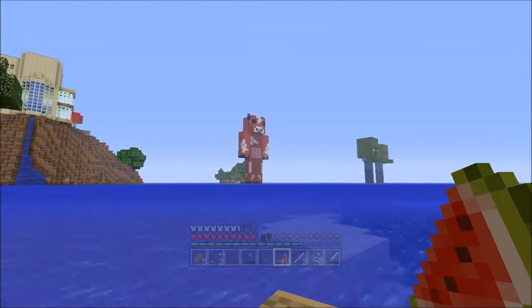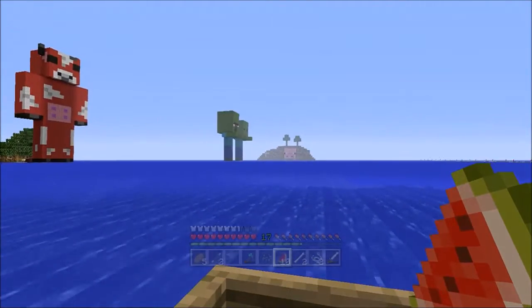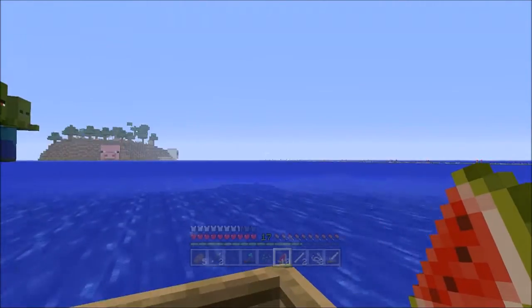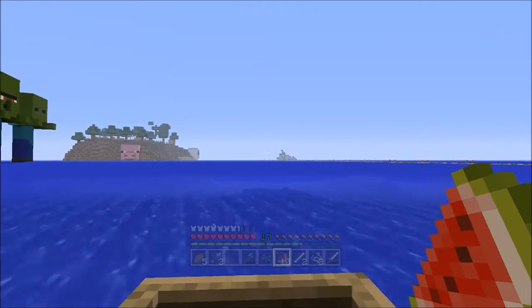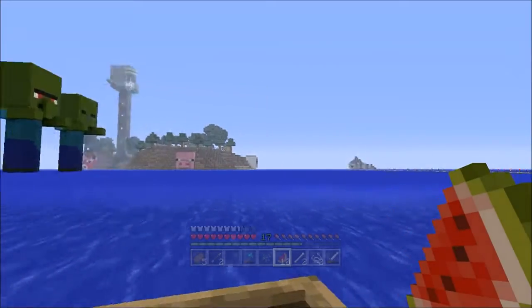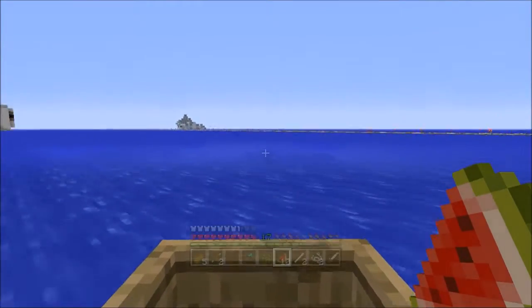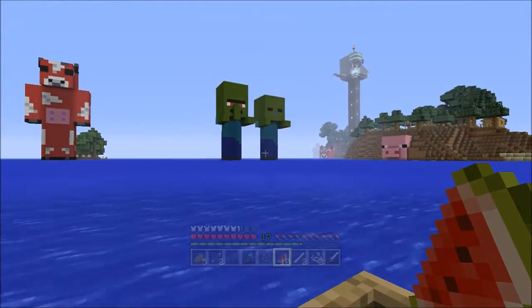We have a little treehouse with a mushroom statue, just because there are lots of mushroom islands everywhere. Now we're coming down this way approaching the homeland island. Again, two mini zombie statues — below these is a spawner. If we come round the front, you can see straight down to the spawners.